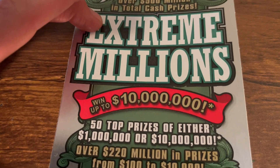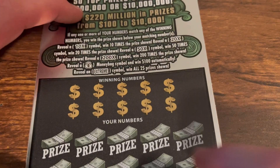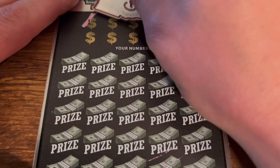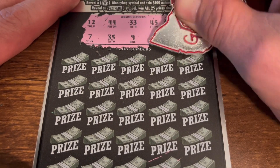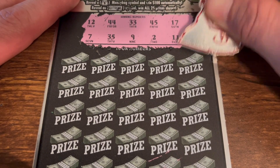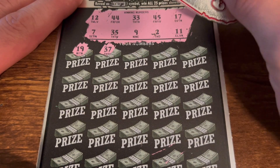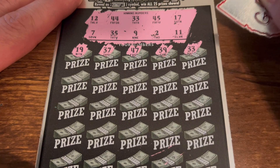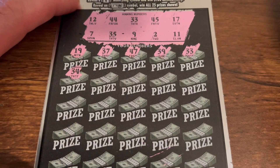Ticket number 11, $30 Extreme Millions. Looking for a 10, 20, 50, 200x, a money bag for $100 automatically, or the Extreme symbol to win all. Odds one in 2.87 — I found the 10x and the money bag before. We need to find that Extreme symbol — I've never seen it. We got 12, 7, 44, 35, 33, niner, 45, 2, 17, and 11. 19, 19, 19 — nope. 37, 47, 47 — we got 7 and 17. 39. 33 — we went back to back to back, hood scratcher lady is coming through! Heck yeah, that is awesome!